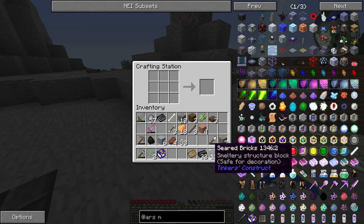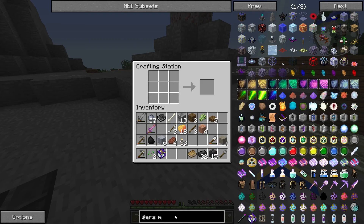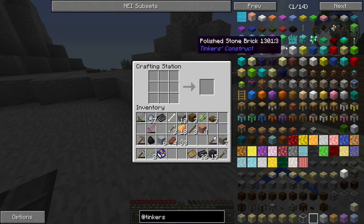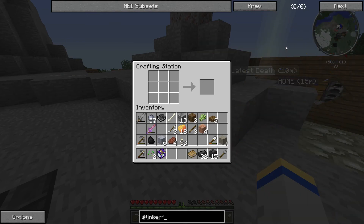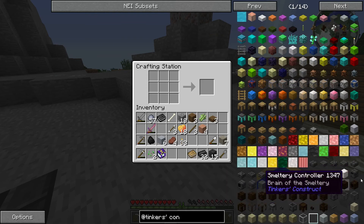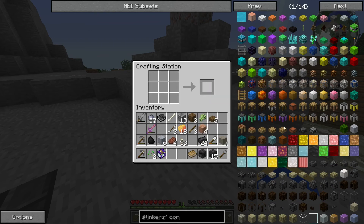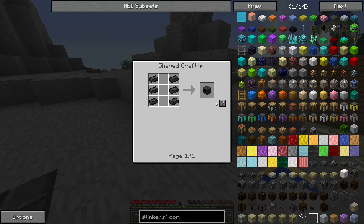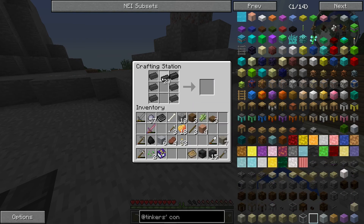So here, I think what we do with these seared bricks — let's go over here and just go Tinkers Con. That's how you do it. So what we want to do is make a smeltery controller, which is very simple. All you gotta do is this, and bam, got a smeltery controller. Another thing we're gonna want is a smeltery drain, which is also very easy. We'll make two of these because we are epic like that.